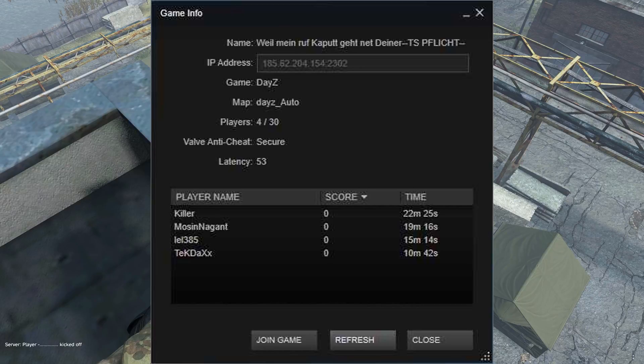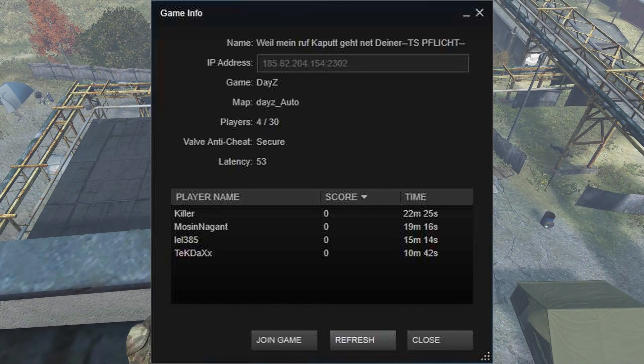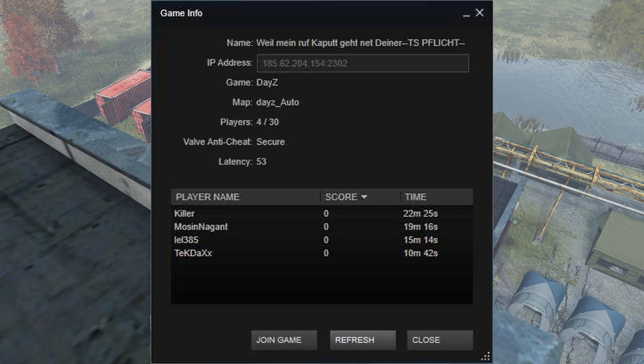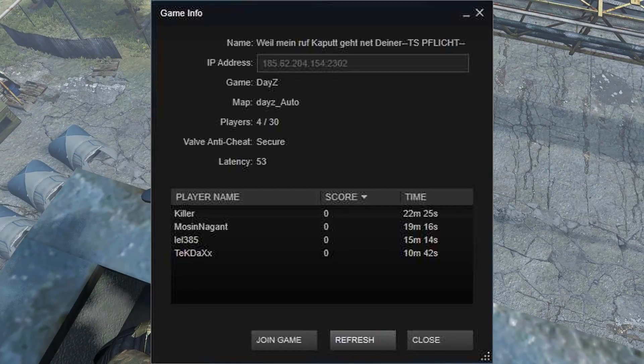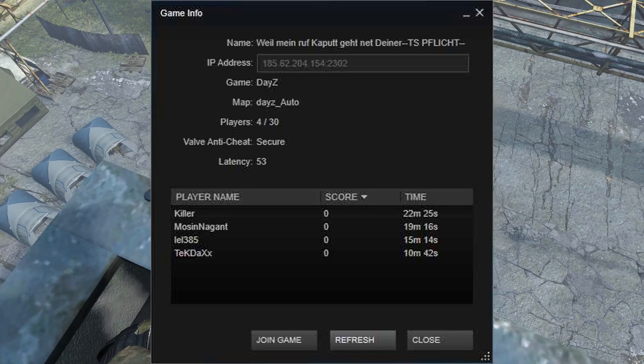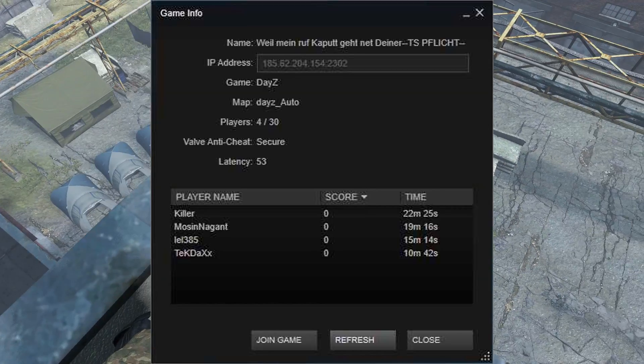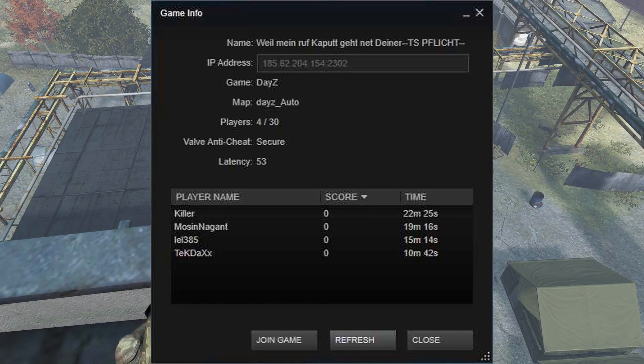They also keep moving the base around because it's been attacked so many times at this spot. It's possible they've moved it somewhere up the hill next to the big high school area. If you're interested in starting another mega raid, let me know in the comments who wants to participate and I will organize something.